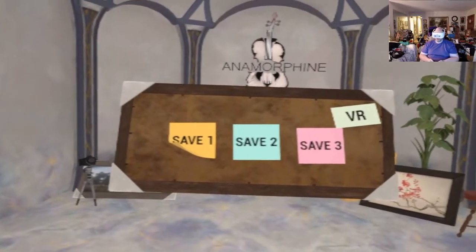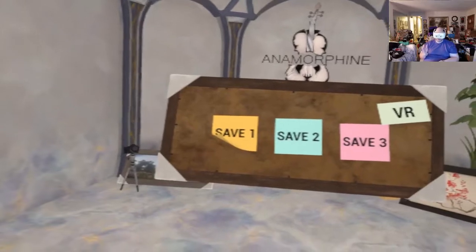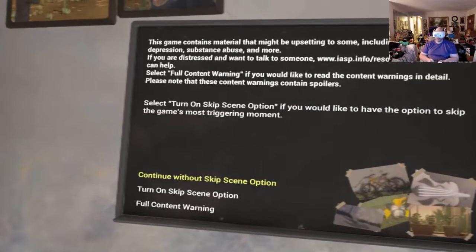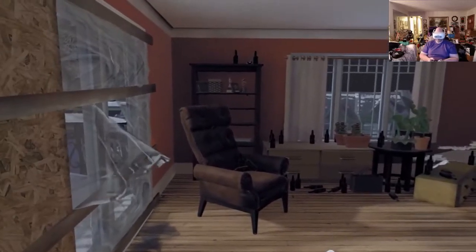Hey folks, welcome to another VR video. Today I'm playing Anamorphine and I'm doing it on the Vive Focus, for a slightly different reason than when I played Transference. When I played Transference on the Vive Focus it was because it was cool to do — the game works great in both VR and desktop mode. What I've found with Anamorphine though is that it does not really work in VR. There are a lot of things that bug out when you use Oculus Touch controllers or Vive wands, so I'm checking it out now with the Vive Focus hoping I'll be able to teleport around and do the things I need to do.